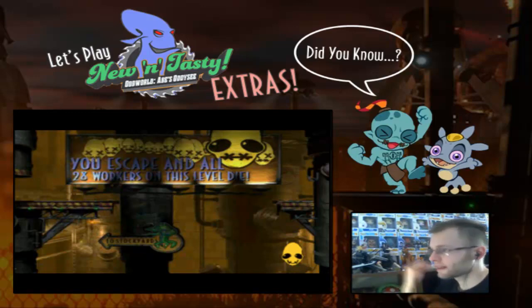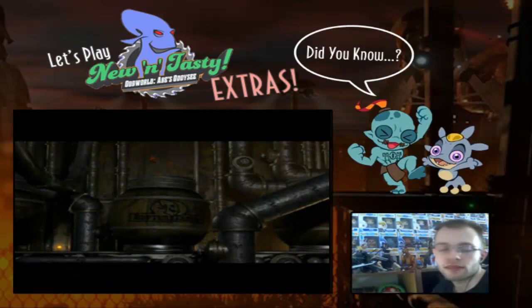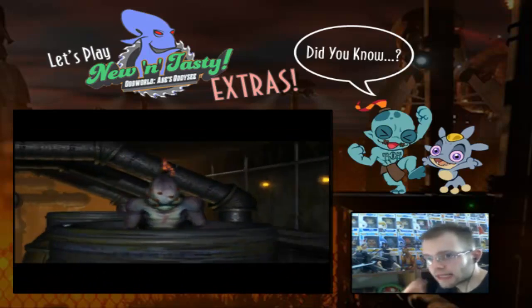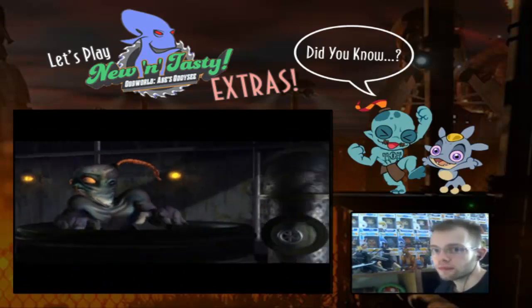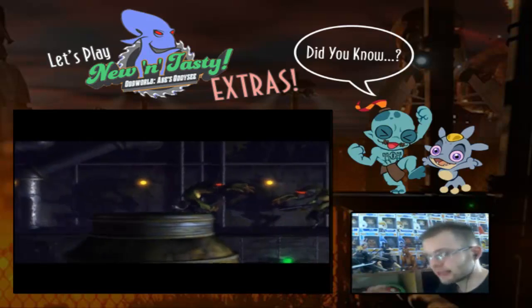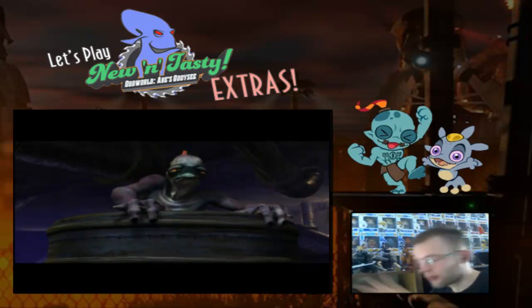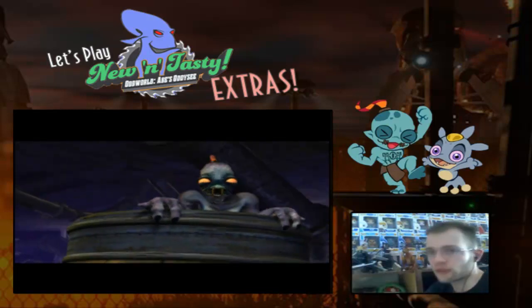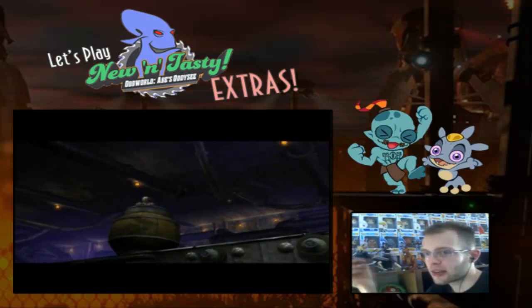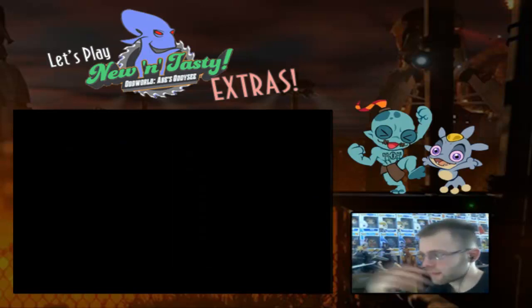Again, bar whatever's in the cutscenes — which is interesting because in Abe-Go-Go, the 'to stockyards' sign is still in English, even though the one that's in the actual area is in Japanese. Tiny things, mostly nitpicky, but it was just something interesting I noticed when finding out more about the way it was localised and put together.